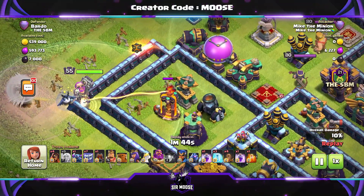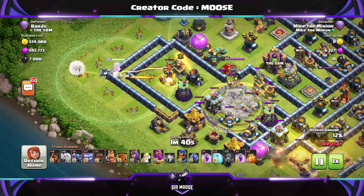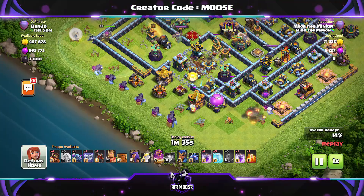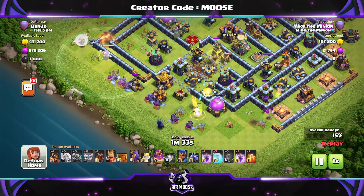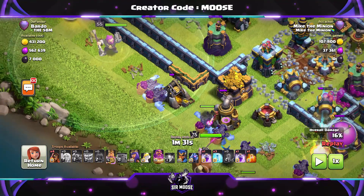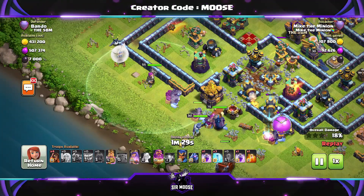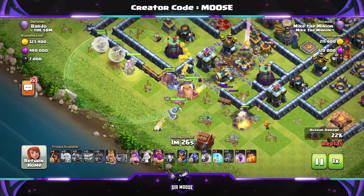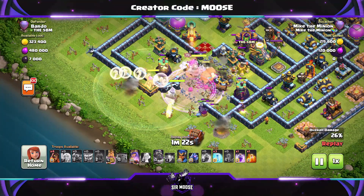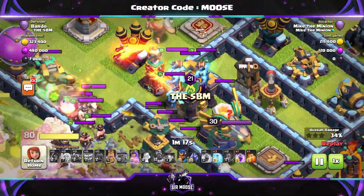I like using the Grand Warden myself. It's nice and safe and easy to use. You can get so much value out of the Grand Warden - all you have to do is make sure you don't run out of time. Use a Rage spell if you want to use the Grand Warden walk to help speed him up. He's going to take out that Multi Inferno, then we're going to use four Earthquake spells to the right of that, opening up the base. Yeti on the right with a Super Wizard - that's the other side of the funnel. Then the rest of the troops in the centre. To get your Grand Warden to join the main army, put a couple of troops - maybe the King or a couple of Yetis - within the Grand Warden's aura to drag him across. Use the Grand Warden ability nice and early, use another Rage spell to help them into the base quickly.